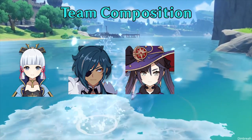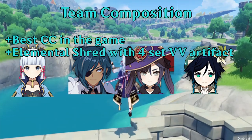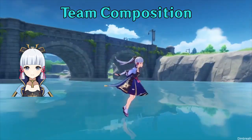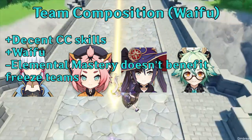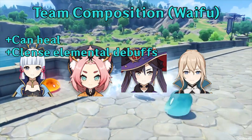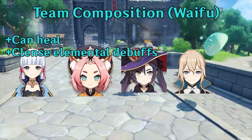For the last slot, you can put any support characters that can benefit Ayaka, such as Venti with his great crowd control ability. You can also use Kazuha to buff Ayaka and he has decent cryo control as well. However, if you are building an AoE team, you can use Sucrose, even though her elemental mastery doesn't really benefit freeze comps, but she has decent crowd control skills. Jean can provide healing and also cleanse at the same time, so overall they are all very good options.